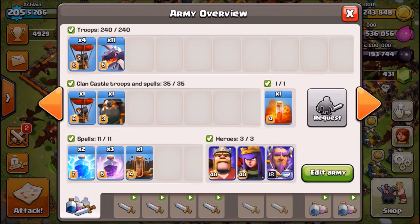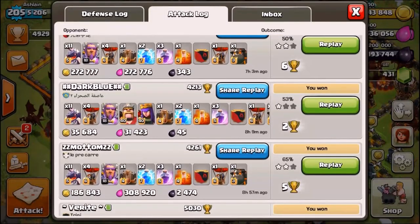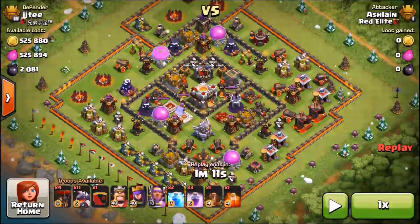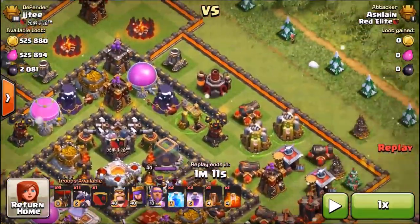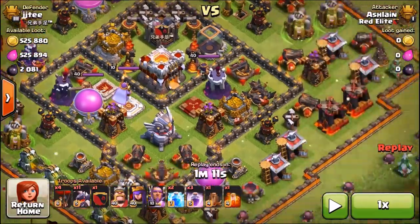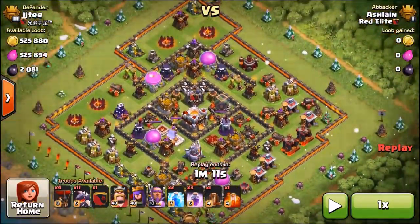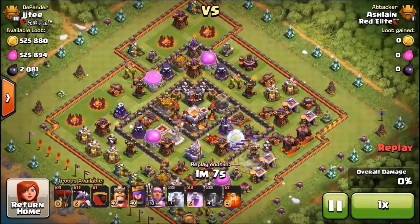About 80% of the time I'm getting 2 stars without needing the rest of my heroes. Here's the army composition: 11 dragons, 1 lava hound, and 5 balloons. I have a poison spell for the clan castle troops. Half the time it's a lava hound in the clan castle and I don't end up needing the poison, but I take it just in case. Some people might prefer to bring a haste spell instead.